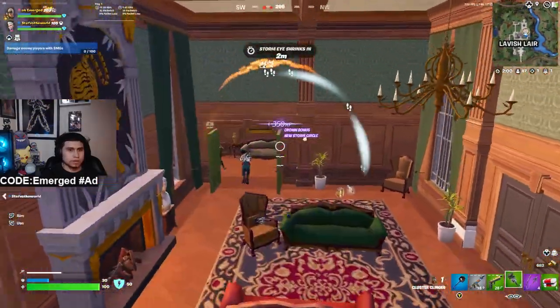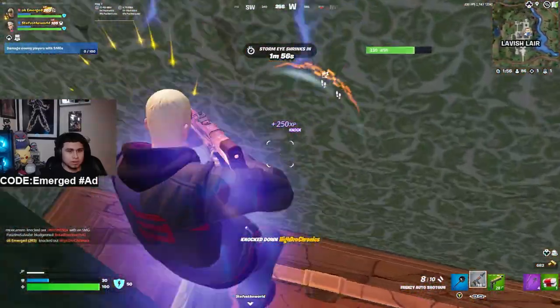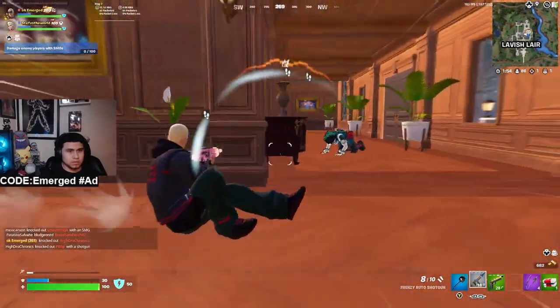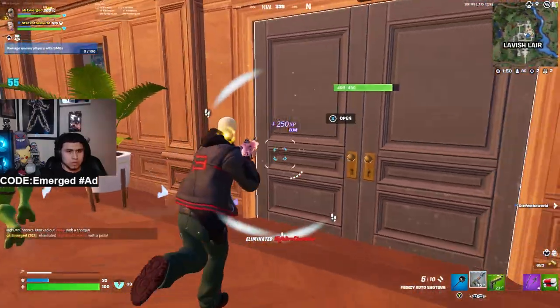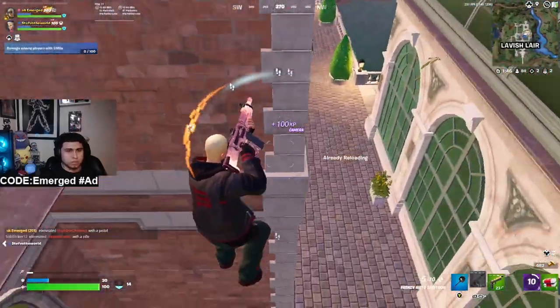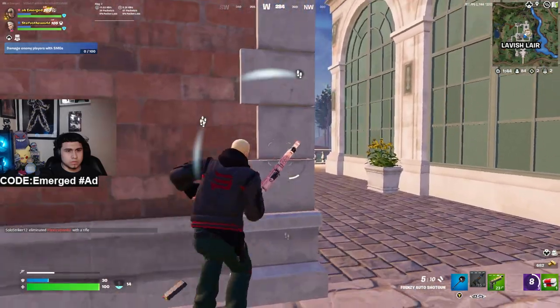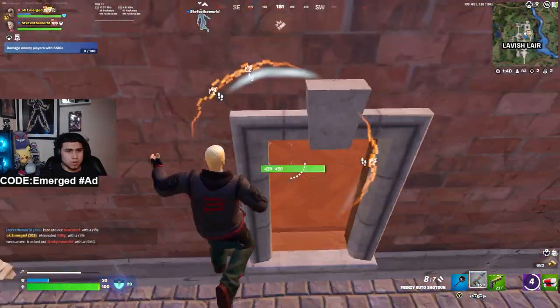I hear someone jumping down on us so I immediately grab the clingers and throw them at the door — I manage to knock one. First thing I'm doing: push while looking both ways to make sure no one shoots me from the back. I see another team pushing in, so I repositioned myself and held this right-hand peek so I can see them and they can't see me.